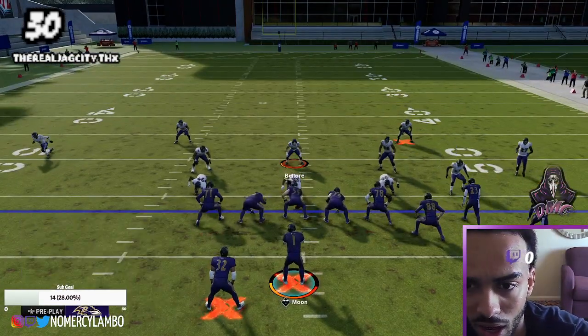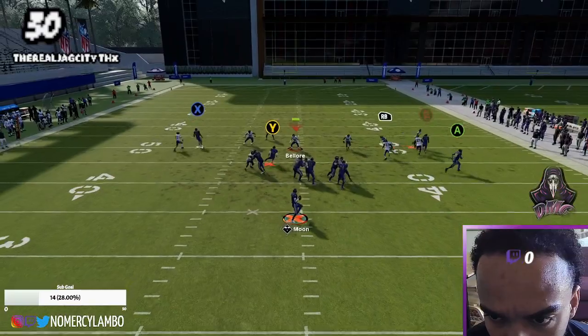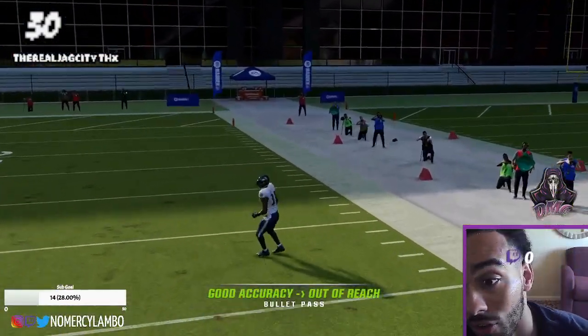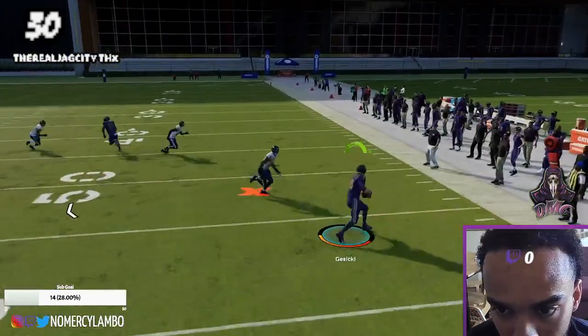If they're running shade down man, you have this tight end — the tight end destroys shade down man right there, boom, shade down man killer. If they're not shading down, you can throw the tight end early like this. Easy yards.